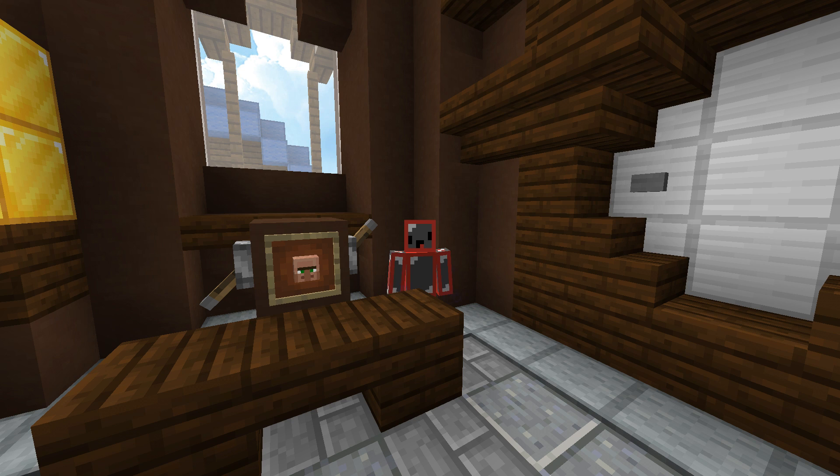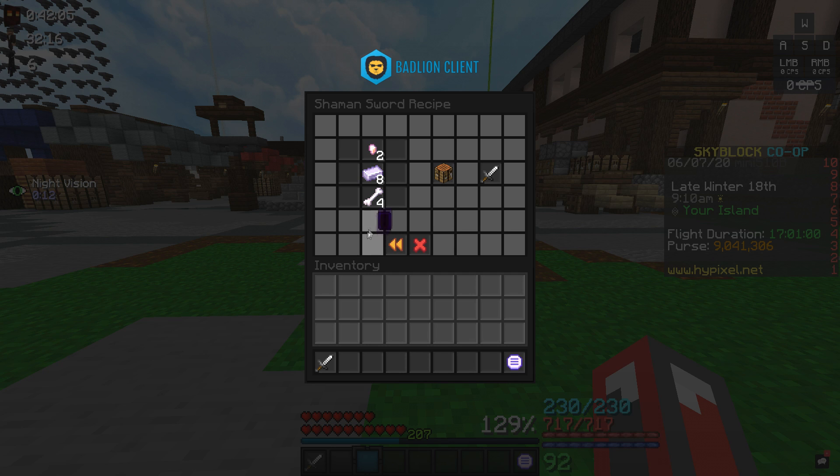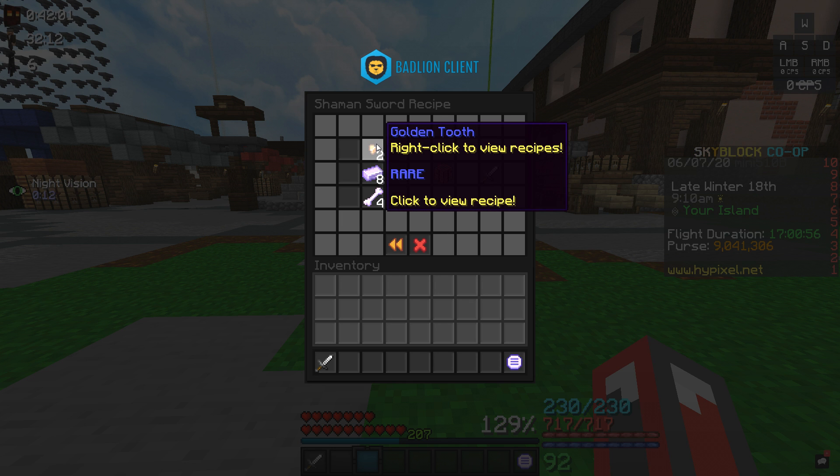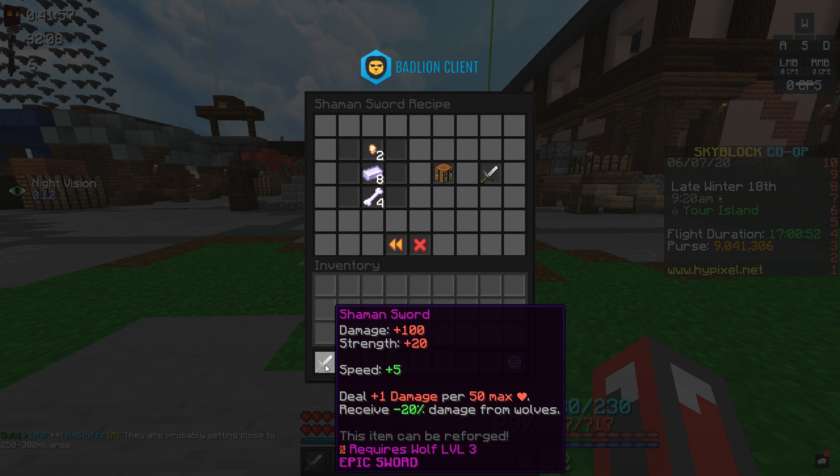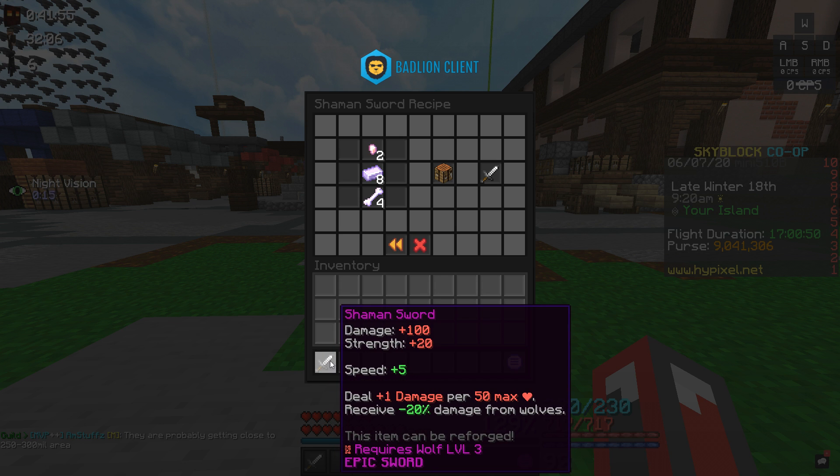The first budget item you should get is the Shaman Sword. To craft it, you're going to need 4 Enchanted Bones, 8 Enchanted Iron, and 2 Golden Teeth. The stats are pretty bad, but you'll soon realize why it's actually pretty good.